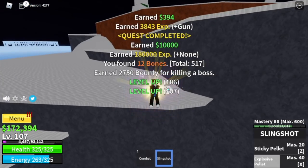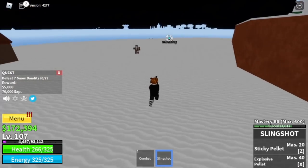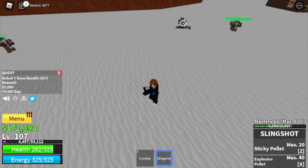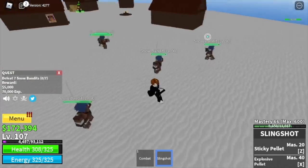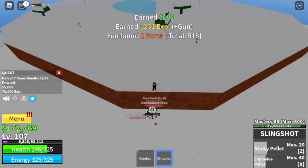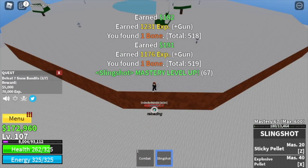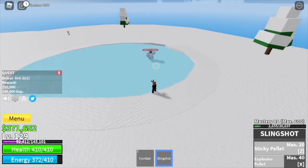Now we're going to go back to the Snow Bandits. You need to defeat 7. Lure 5 at a time — there are 5 scattered all around this area. Look for a high ground and defeat the mobs. After that, defeat 2 more to finish 1 quest. The goal here is to reach level 130.